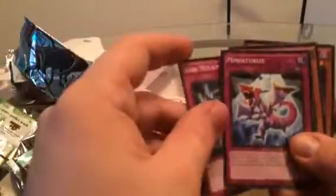And then the final pack — let's see what we get. Looks like the first card is Rare Metal Morph and the Shatterfoil is Miniaturized. Machine King Prototype. Breakthrough Skill — oh, that's a nice pull. And Immortal Bushy. I didn't even know that was in the set. That was a really good pull.